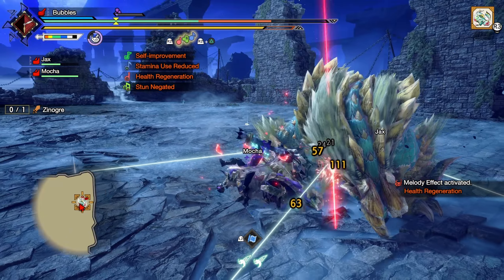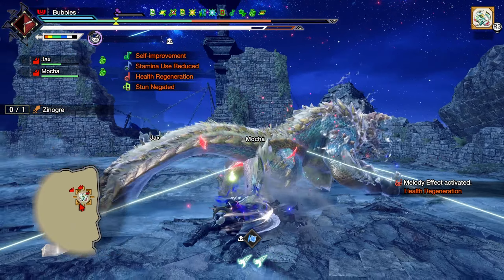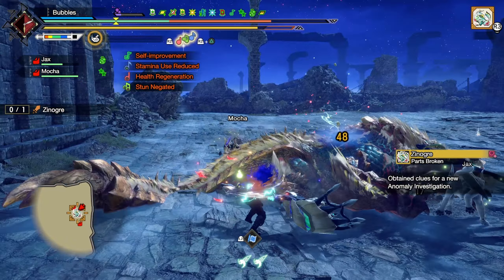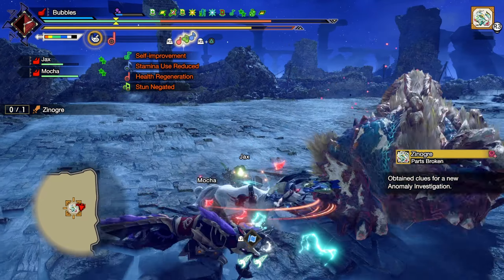Slam - spin, spin. Green to get away. Tired. Staggered him again. Staggered him again. Lucky - I'll take it.